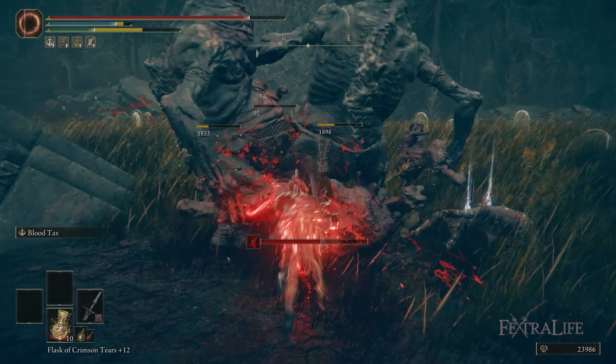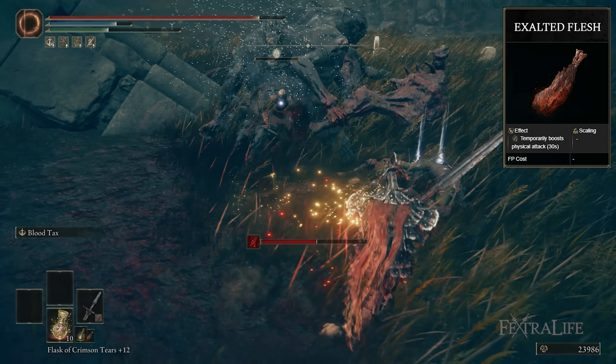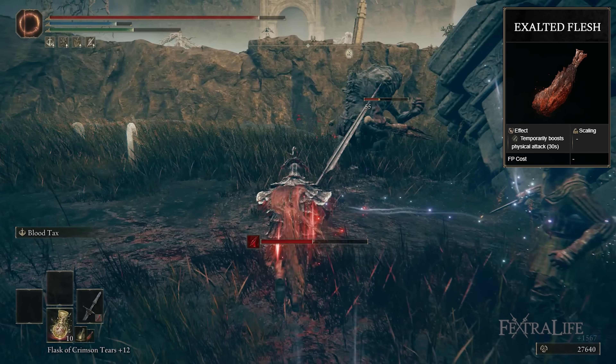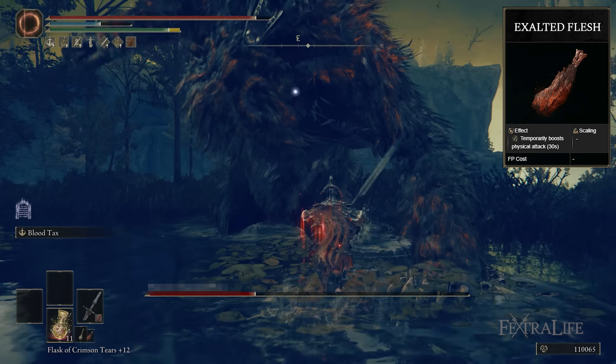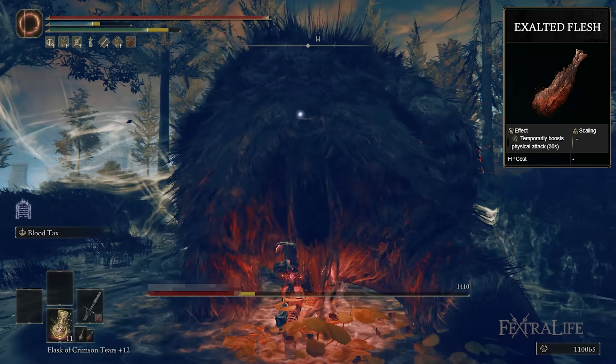Another thing I'd recommend adding to this build is Exalted Flesh. If you have a bunch of these crafted, it will boost your physical damage for a while. This is good for boss fights or second phases of boss fights — it'll give you a little extra damage if you have them.